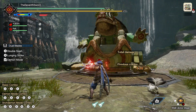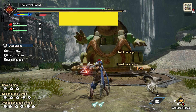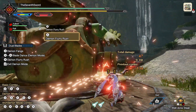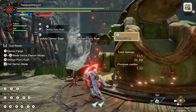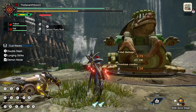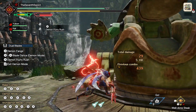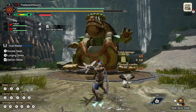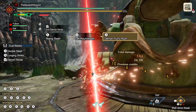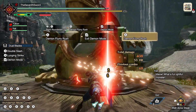Demon flurry rush is one of the skills you start off with. It's initially usable only while in demon mode — you press A and do a spin-to-win attack. You can dodge out of it, combo from it, combo out of it. It's very useful against fast monsters, though not great against monsters that are in the air a lot since they have to be on the ground. It's really good for keeping up with the monster while still attacking. If your arc demon gauge is filled, you can also use demon flurry rush outside of demon mode.